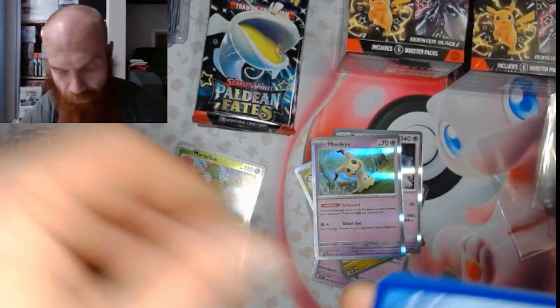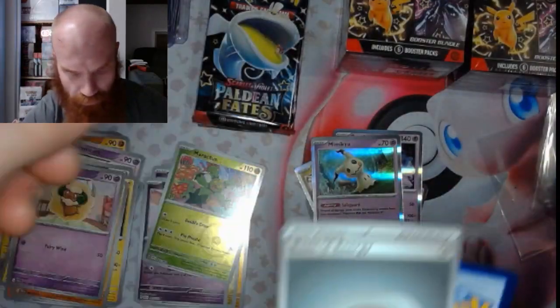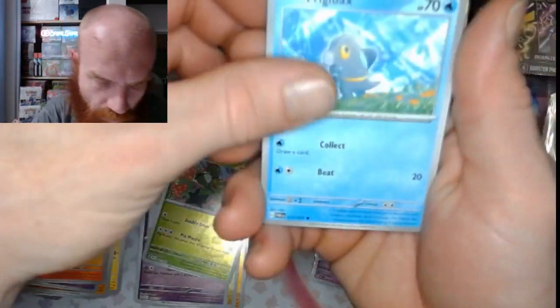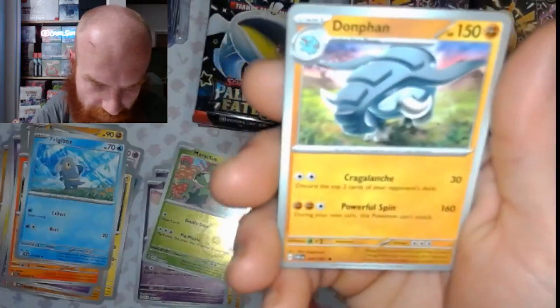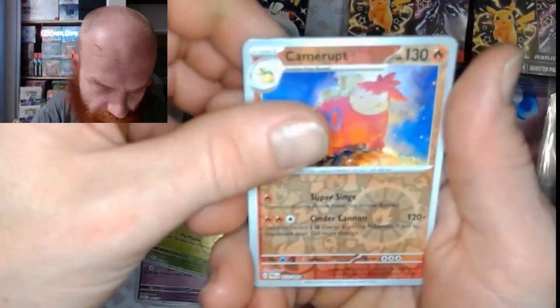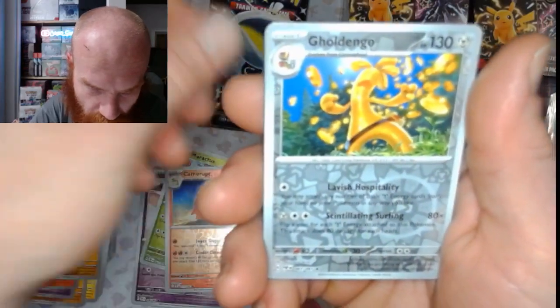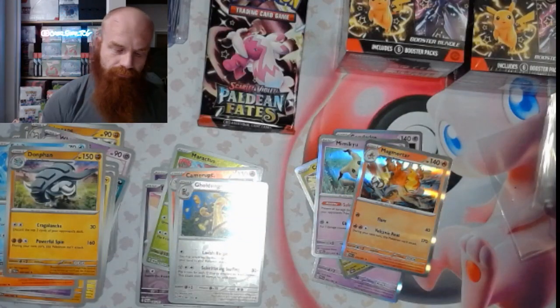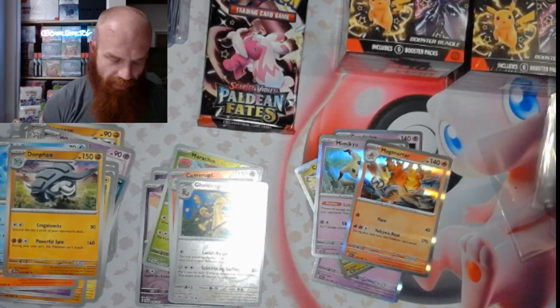Paldean Fates has been good to me. Colorless energy. We got a Limonada, a Charmander, a Rare Candy, a Frigibax, an Atticus, Don Fan, and the Motostoke Backpack. Camera up — reverse. Gold Angle reverse and a Magmortar. Not bad.